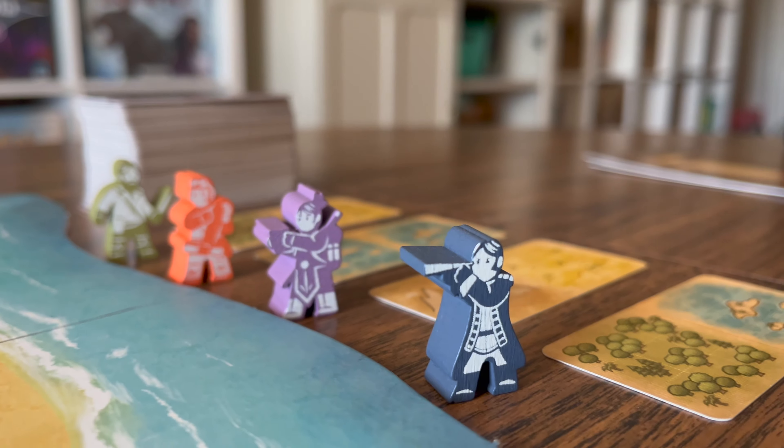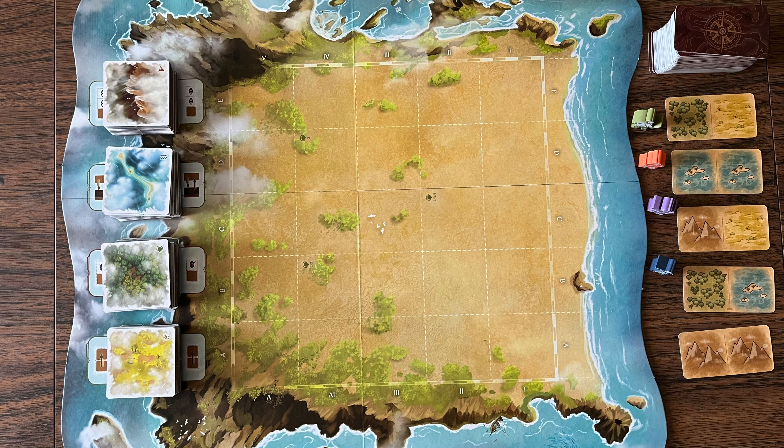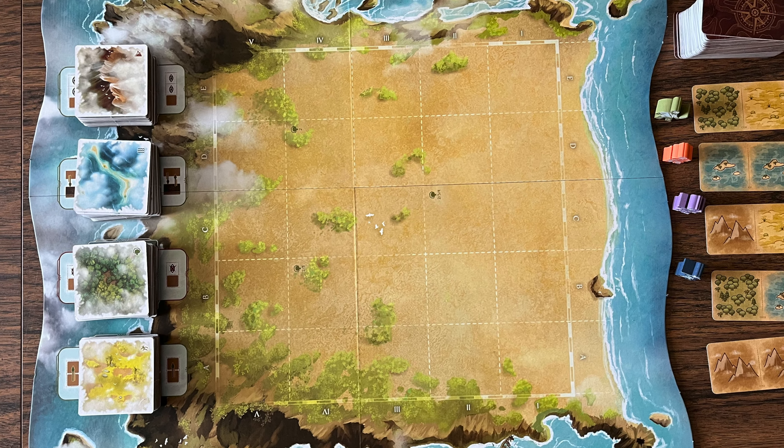Hey everyone, Brody here with our channel Let's Table It, where we get games to the table. I have a new copy of Maps of Misterra — it's a tile placement game with a very unique idea where players play as cartographers exploring an island. Each player might see the island differently. The game plays in an hour or so, can be played with one to four players, and is published by Sit Down Games.